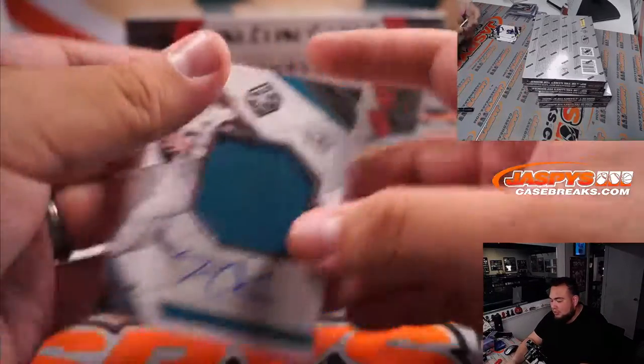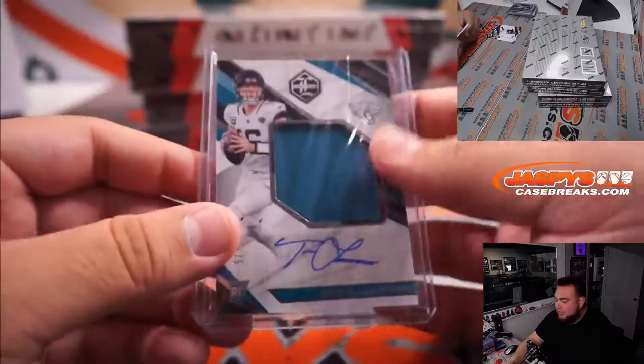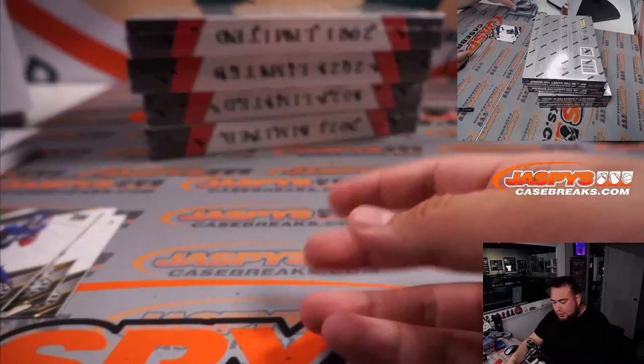I'd assume if it gems a 10, probably worth $3,000 raw. If it grades a 10, it'd probably add another $1,500 to $2,000, maybe more. I can see it going for like five grand, maybe more, who knows. You're a Julio guy, right? So that's my thing — I think it'd be easier for you to part ways with it. But I know you don't want to miss out on any potential extra money.